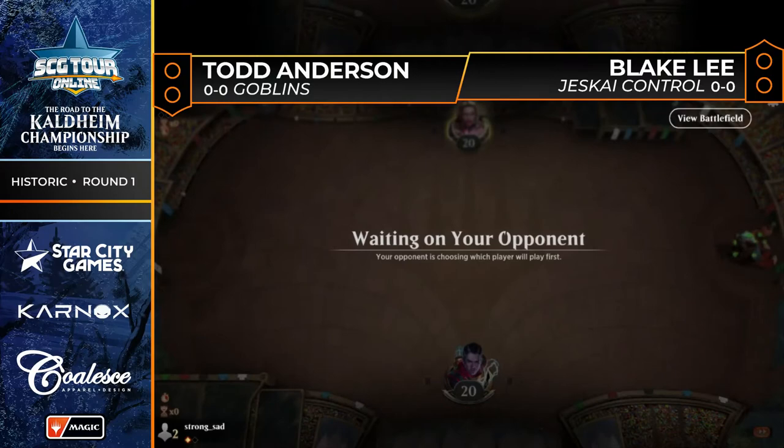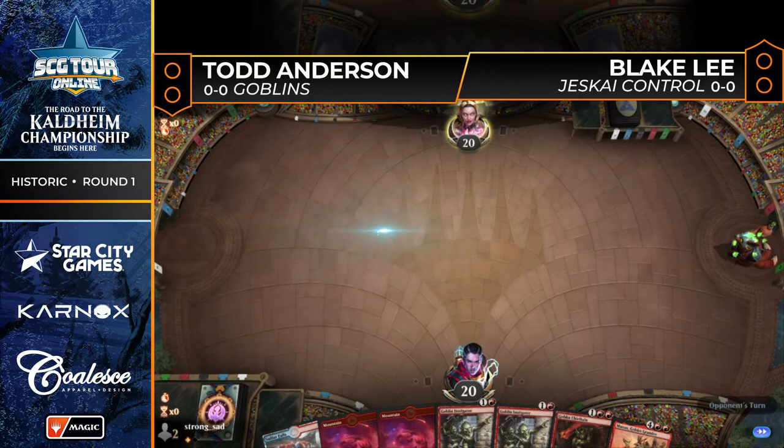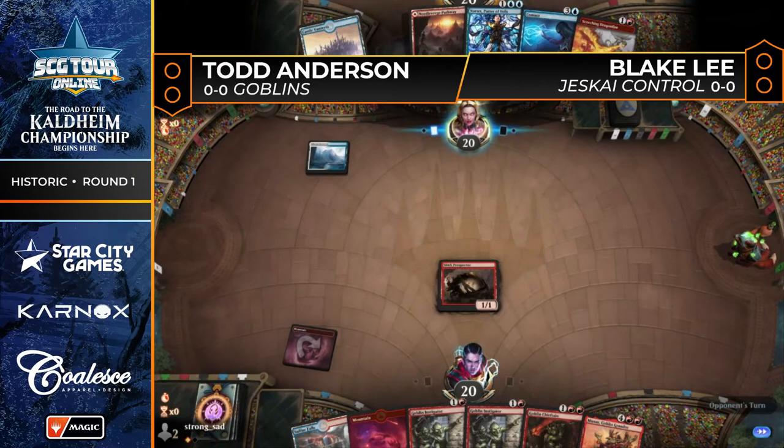On to game number two — Todd Anderson on Goblins versus Blake on Jeskai Control. Take a look at Todd's opening hand: there's Muxus, Goblin Grandee. This one looks good enough. Blake is on the play, and it's a very control-heavy hand with Narset and Commit — no great way to interact with creatures just yet, hoping draw steps will be kind. There's a Scorching Dragonfire to kick off interaction.